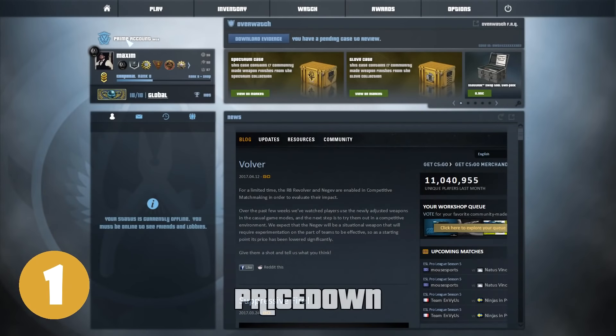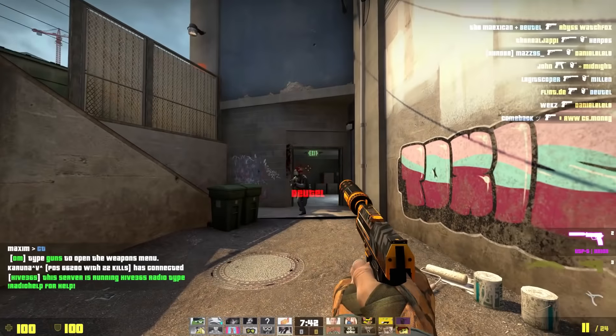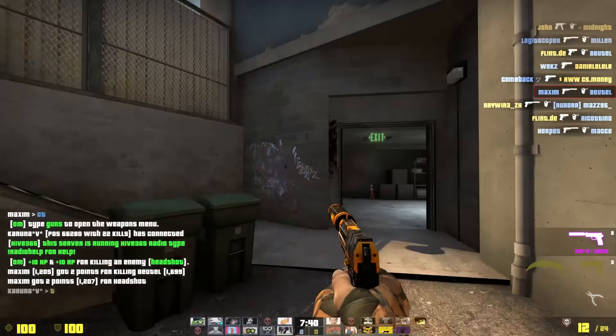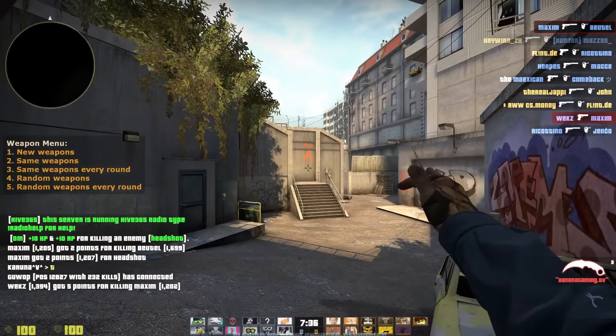Let's start with font number 1: Pricedown. Pricedown is a font that many of you might recognize from GTA. It has a very funky looking style to it and I really think it deserves to be on this list.